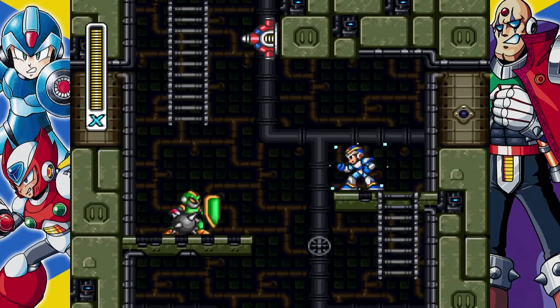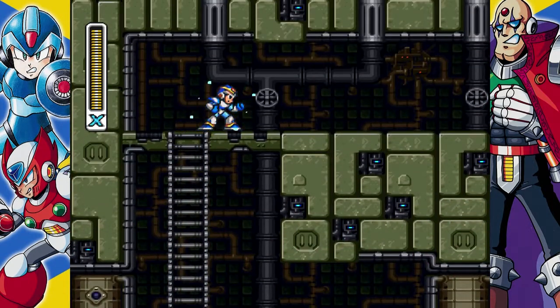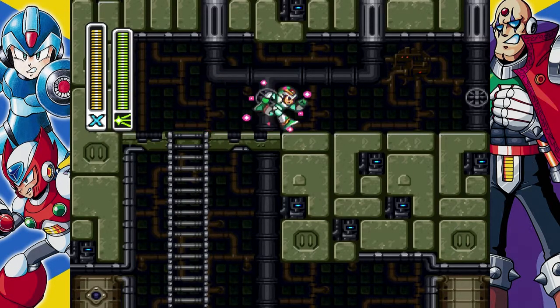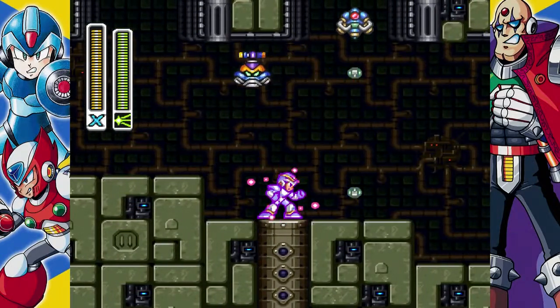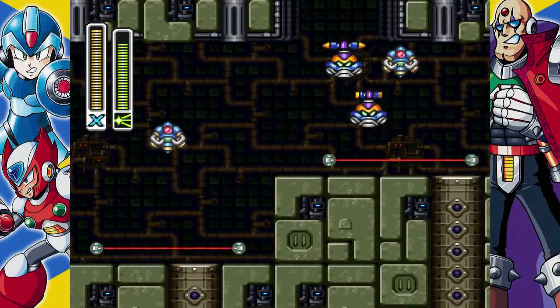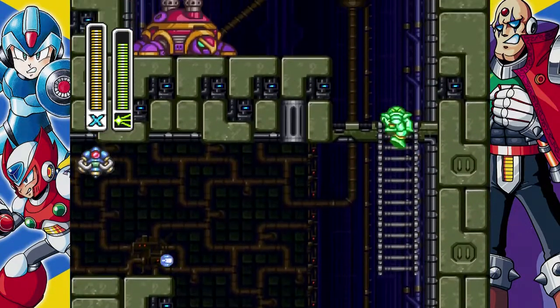Alright, so definitely be very careful with the spiky wall chain guys. So when you get up to this laser part, it's good to use the charged up Sting Chameleon weapon — it makes you temporarily invulnerable for a time, letting you dash through all of that.